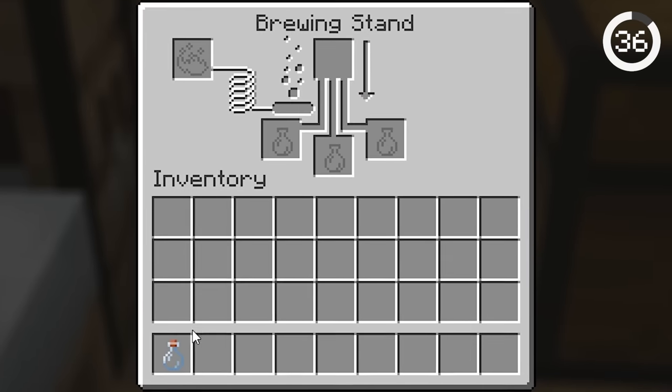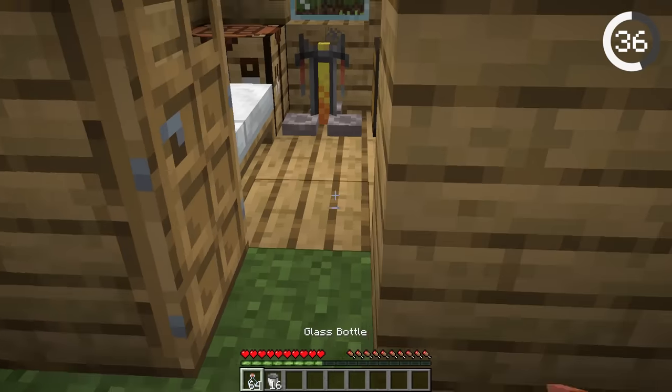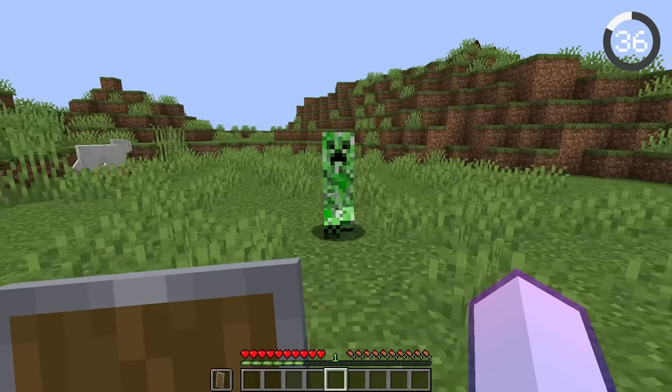If you have a brewing stand and need to fill up some bottles, a cool trick is using waterlogged slabs. From the outside, they'll just look like your normal floor, but right-clicking on them will fill up your bottles and buckets. As an added bonus, creepers won't blow up the floor.